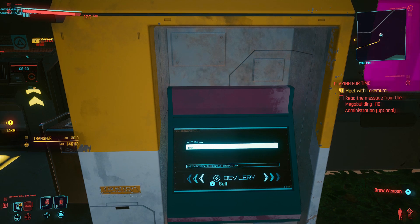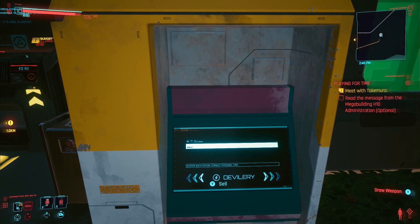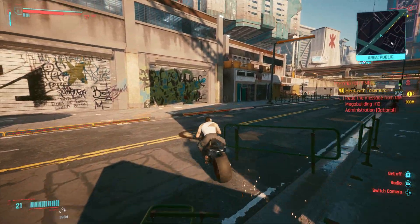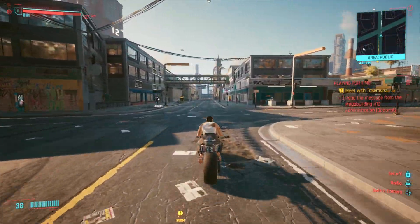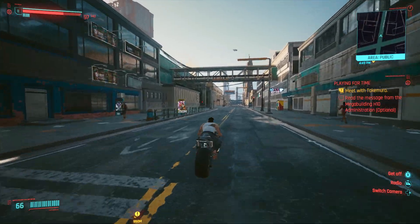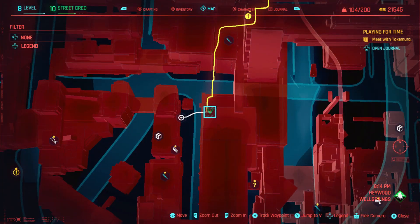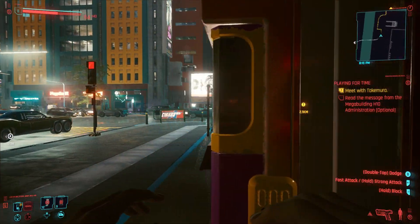Getting rich is just too easy. This location takes around 10 minutes to do and pays out around 20k. So it's not as good as the previous one in Wellspring, but it's a nice change of scenery. In my opinion, in terms of pure speed, the Wellspring one is the best money farming location in Cyberpunk. So if you want the quickest money in the least time, visit Wellspring.